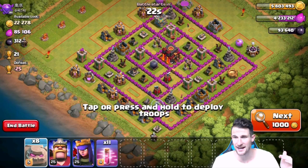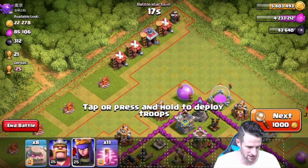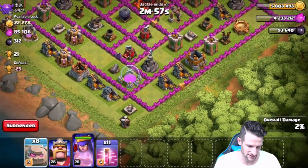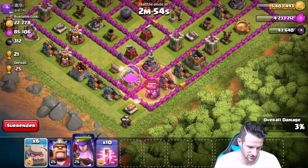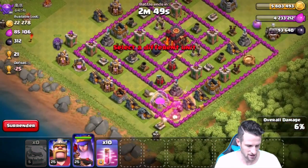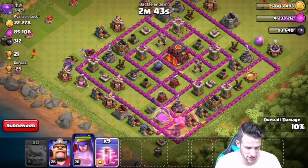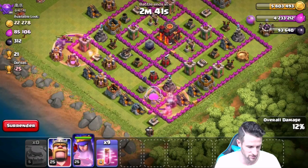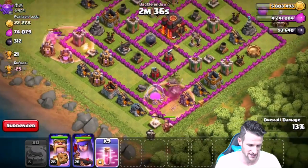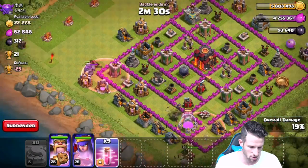We're gonna go for this base right here. Let's drop our queen off in the corner — she's gonna work her way around — and then drop off a haste spell and our golems right here. One, two, three, and then we'll drop our other golems over here. I think we'll be able to three-star this one, it should work a little bit better. Let's drop our king off right here to take out that cannon so the golems don't end up backtracking.